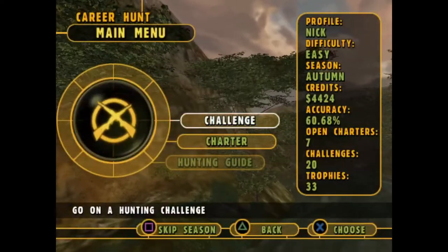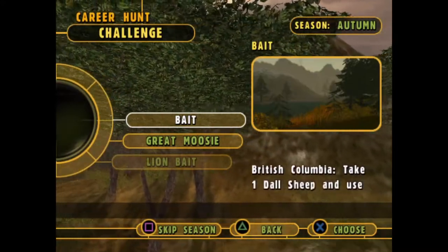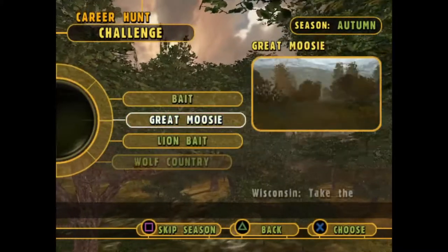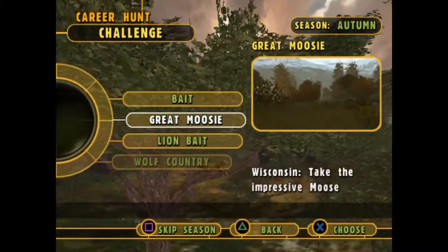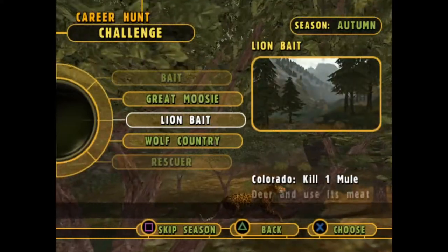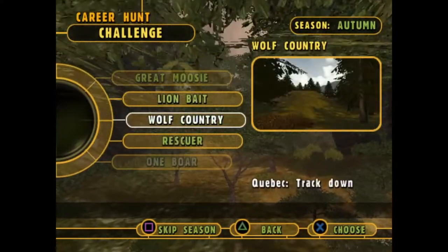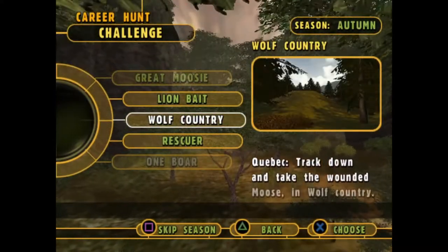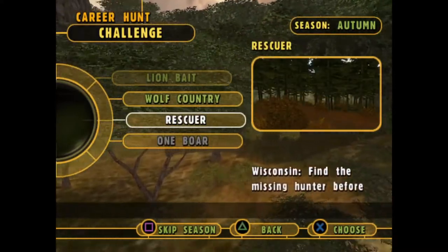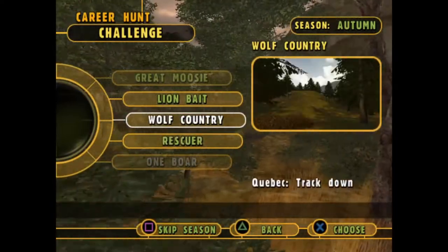So we loaded up - we left off at autumn. We have 'Bait' which is take one doll sheep and use it to lure four wolves. We have 'Great Moosey' which is take the impressive moose located in this map. We have 'Lion Bait' which is kill one mule deer and use its meat to lure a mountain lion. We have 'Wolf Country' which is track down and take the wounded moose in wolf country, and then 'Rescuer' which is find the missing hunter before nightfall. I think we're gonna go with Wolf Country.